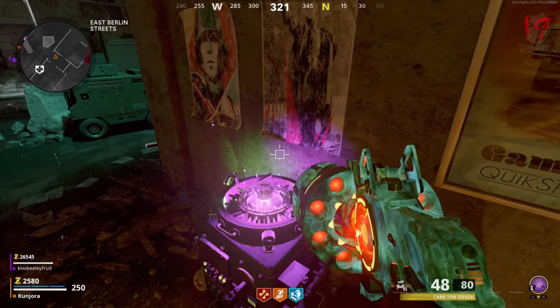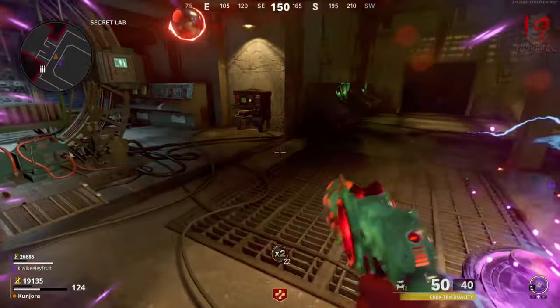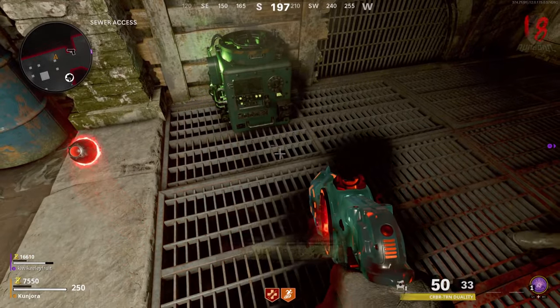Just like the canisters found in Outbreak, you must slowly escort it back down into the laboratory and feed it back into the machine that you first took it from. Repeat this process for the other machines found within the map — each time you're going to have to grab a new lure trap.